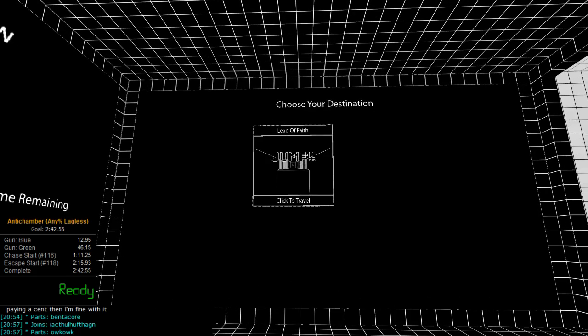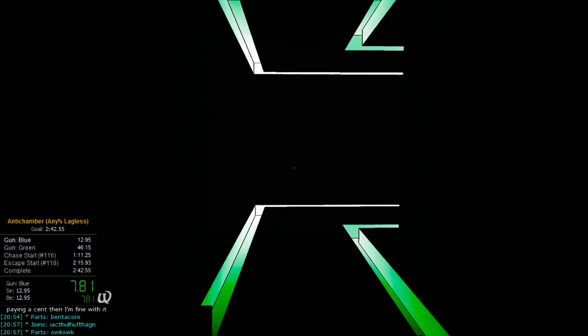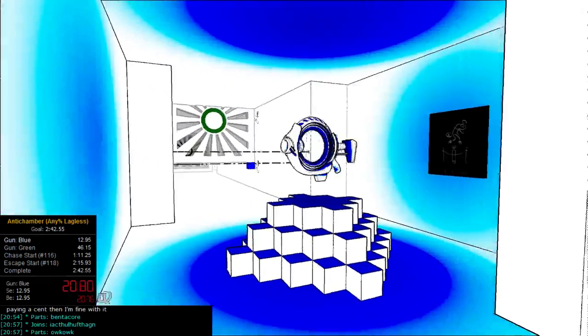The timer's going to start and this is the regular blue gun route. You want to jump off here and follow all the way to the bottom. Walk forwards, turn to the left, and walk down this corridor — it's all dark. Walk, and when you get here, back up and enter the blue gun area.